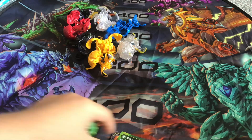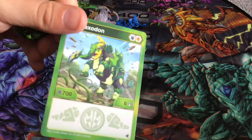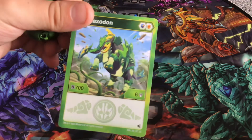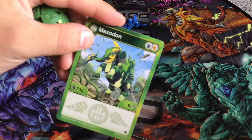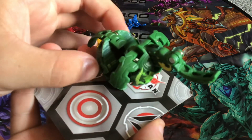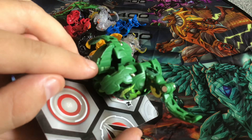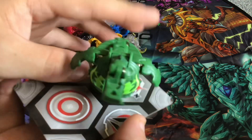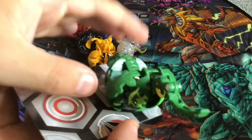I actually do have a Ventus Maxidon card from Geogan Rising that came with a shark tower. Here is Maxidon - the B Power is on the side, can be seen barely but it's there.